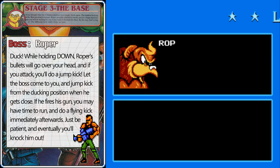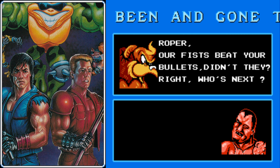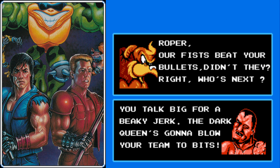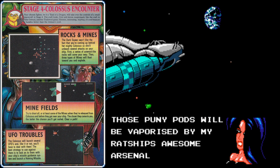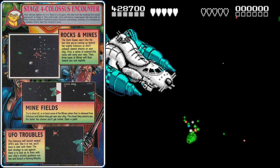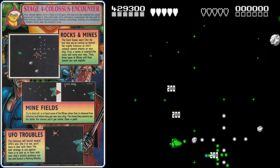After the fight, we blast off in a small pod, and that's right — the next stage is the space shooter stage. This one's tough if you don't know what to do. I've said this many times already, but if you have a turbo controller, it makes a night and day difference in stage four. Here at the very beginning, you see a nice homage to Asteroids.